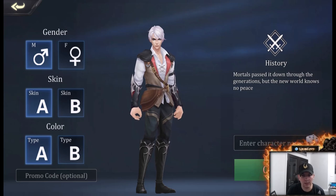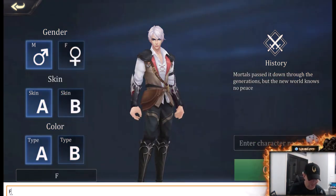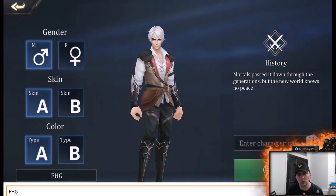Hey guys, FHG here — Furry Hippo Gaming. We're looking at some Summoner's Glory Eternal Fire. So when you get to this page, choose your gender, your skin, your color, and put in my promo code FHG. That will allow you to get a free starter pack. We are on server 3, Phantom's Glory — go ahead and join us.